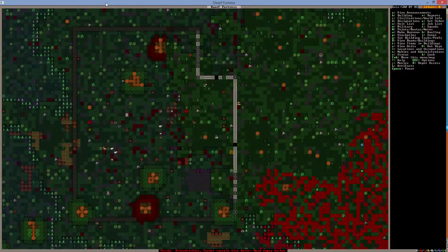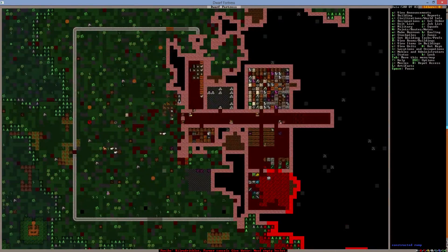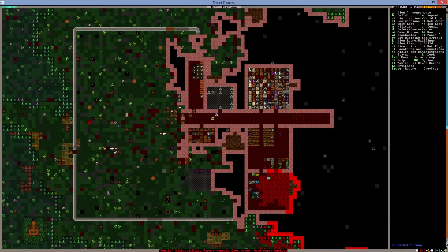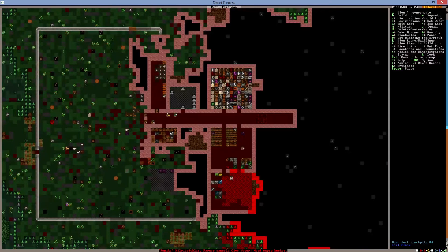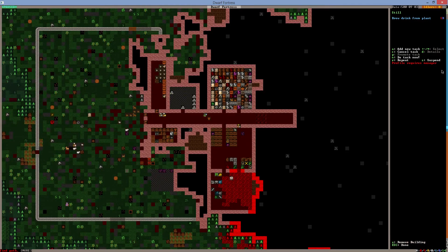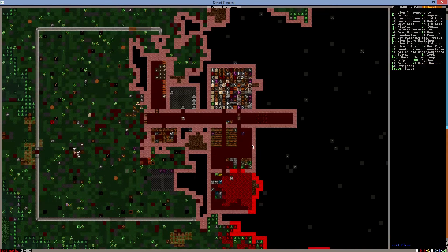Everybody else is doing their jobs, building — that's awesome and should work quite fine. I also want to go to designation and gather some plants. Gather plants is P, and we'll gather them just from this area. We should have a few to gather, which will keep the farmer busy. Meals should be cooked and everything should work fine.